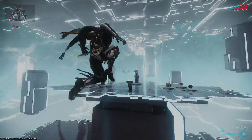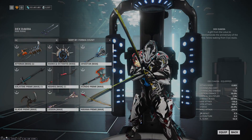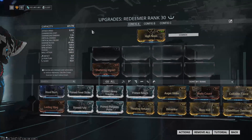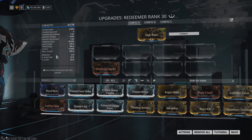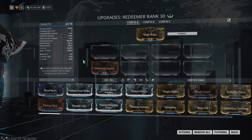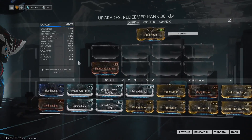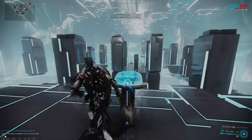There is a specific case I want to show that does not work with Shattering Impact that a lot of people seem to think does, and that is the Redeemer. On the Redeemer I have Shattering Impact and High Noon. On the left we can see impact, puncture, and slash — but this is a bit misleading. Charge attacks, or shot attacks rather, on the Redeemer all do purely blast damage; only the bladed attacks do IPS.